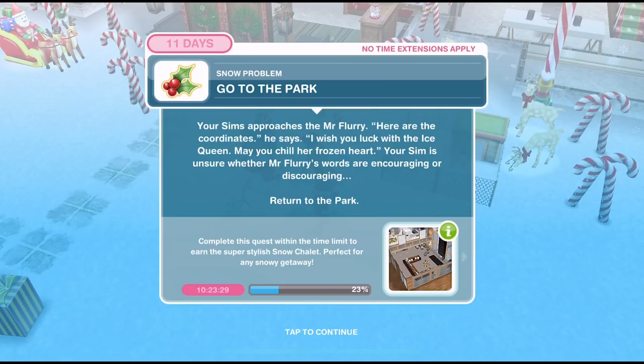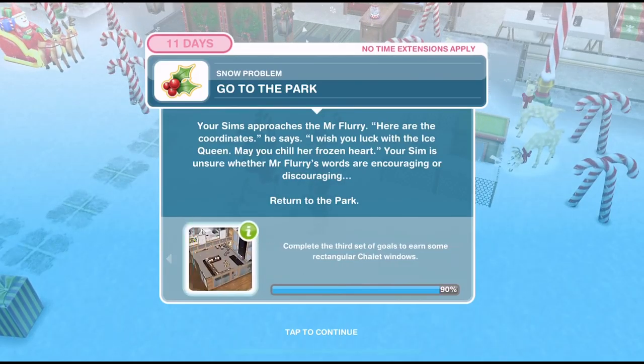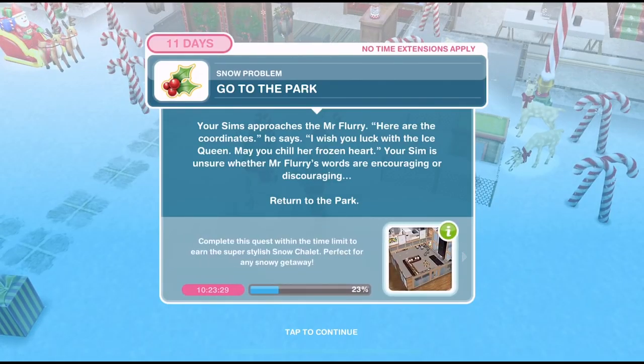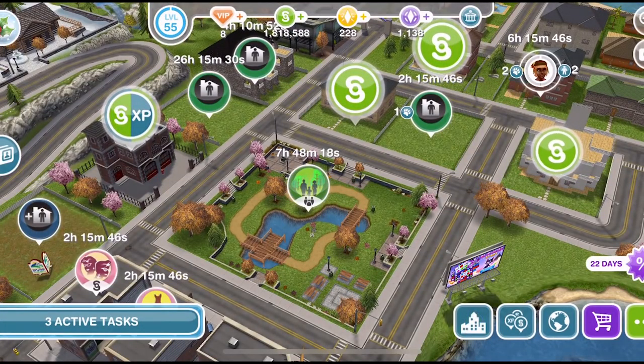Now we need to go back to the park. Your sim approaches Mr Floyd — here are the coordinates. He says: I wish you luck with the ice cream, may you chill her frozen heart. Your sim is unsure whether Mr Floyd's words are encouraging or discouraging. Return to the park — back out on the town map, click on the park, into the sim tracker, and whistle a sim over.